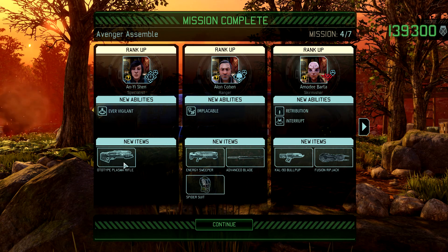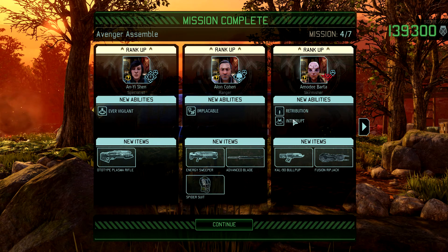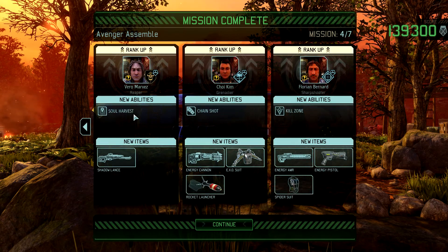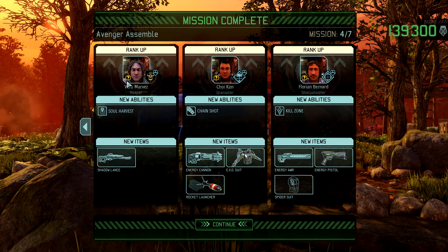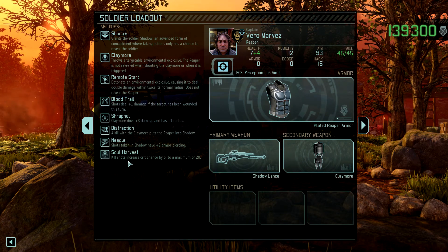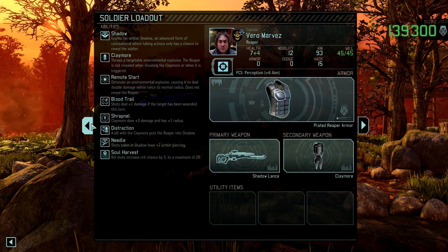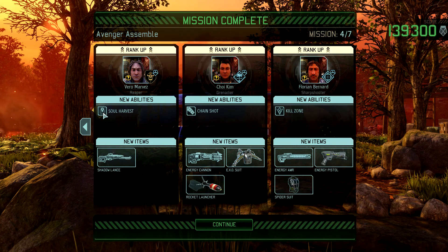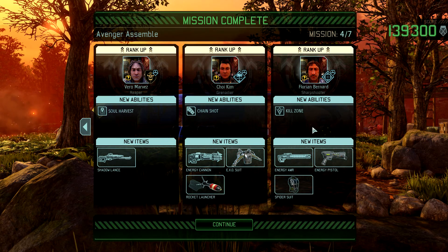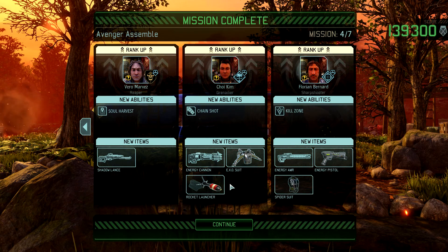Ever Vigilant is okay. We got plasma rifles. Implacable is fantastic. This is great. Retribution interrupt – okay. Soul harvest – kill shots increase crit chance by 5 to a maximum of 20. This is a great thing, but I'm not sure. This is the final ability to get – the stay concealed if you kill. Kill zone is alright. Chainshot – Chainshot is amazing. Good upgrades, very good upgrades.